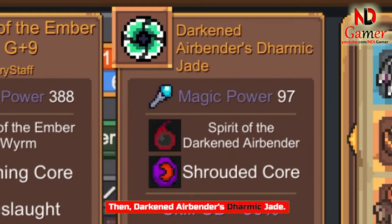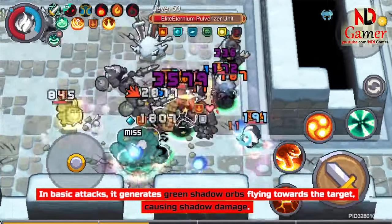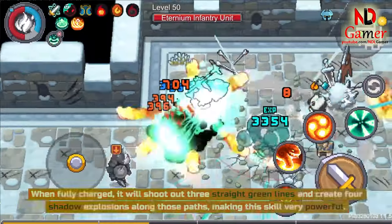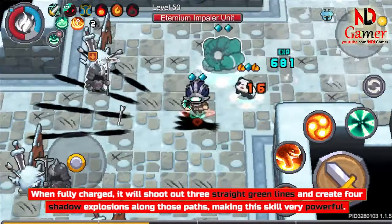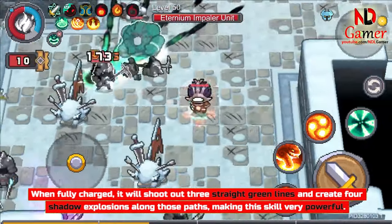Then, Darkened Airbender's Dharmic Jade. In basic attacks, it generates green shadow orbs flying towards the target, causing shadow damage. When fully charged, it shoots out 3 straight green lines and creates 4 shadow explosions along those paths, making this skill very powerful.